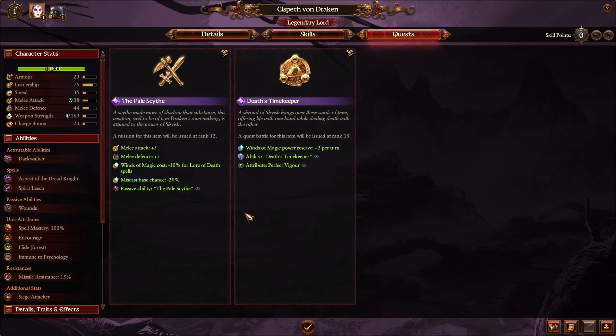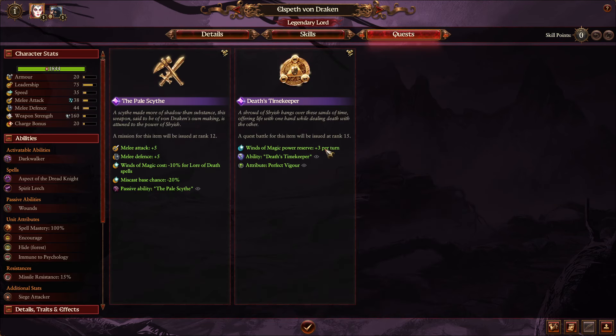You want this especially because as Elsbeth you're going to be fighting the Vampires, which love melee combat. So buffing your melee units so they don't die as fast will be very handy. Afterwards, Imperial Gunnery is particularly useful for her, as well as Mighty Forge, because you're going to have war machines and artillery galore as Wissenland. Make sure you snag either Artillery Mastery or my personal favorite, Strength of Hardship — this will make your infantry superior to most any AI army you would fight.